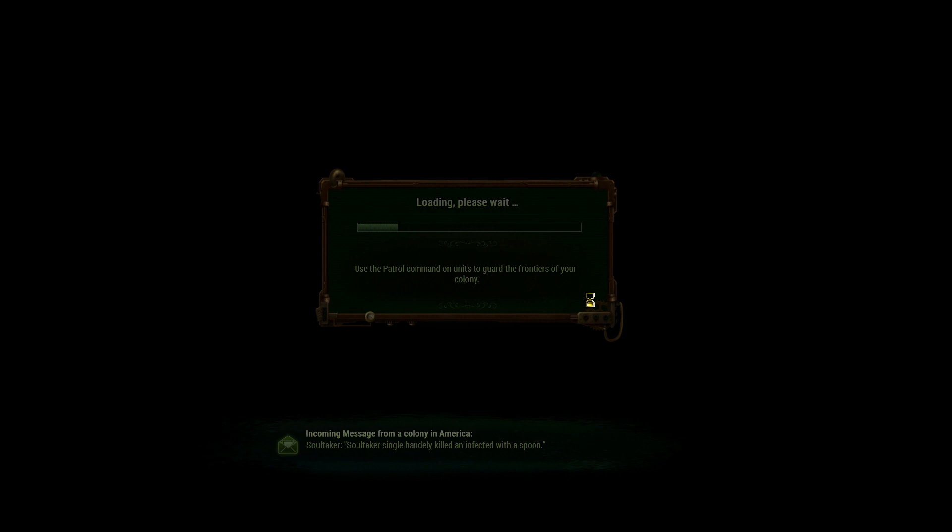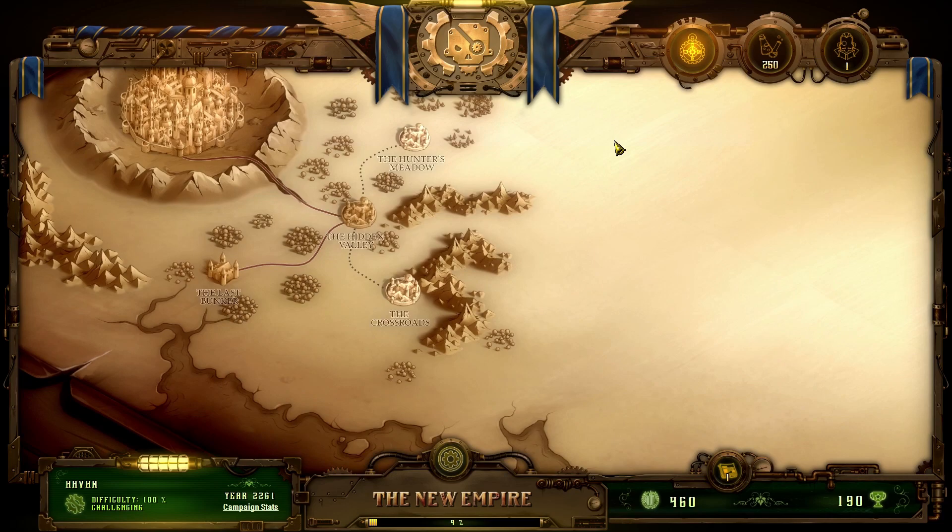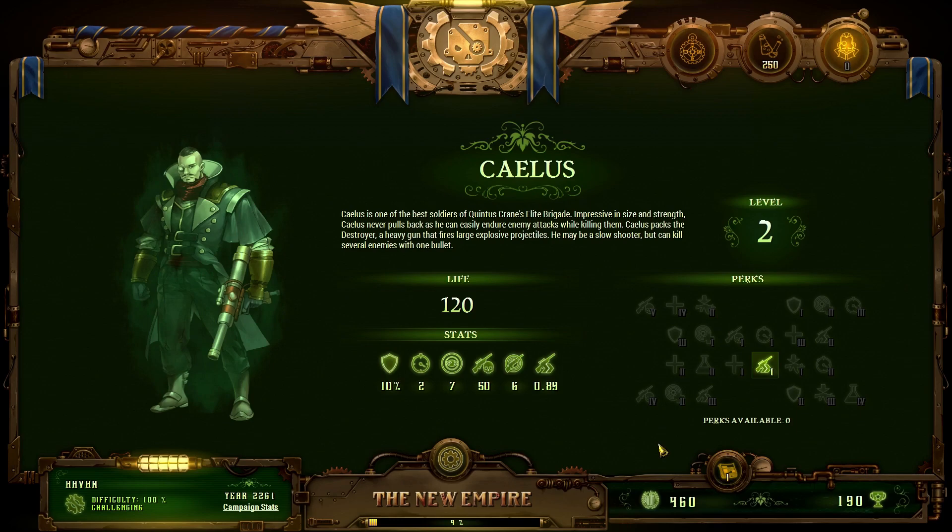Soul Takers - level up! We have allowed upgrades. I'm going to give you attack speed - attack damage plus 40 percent, more life, more attack speed, more speed. I'll go for attack speed. There's also a newspaper: Mega Cities now house 99% of the world population.